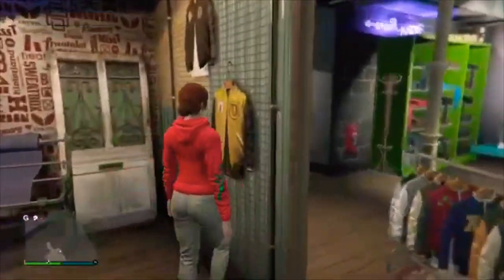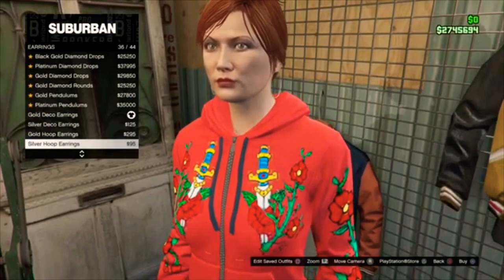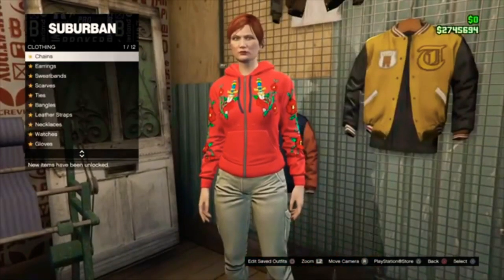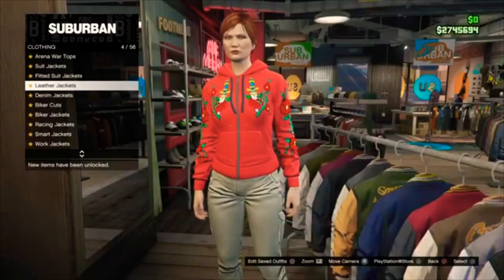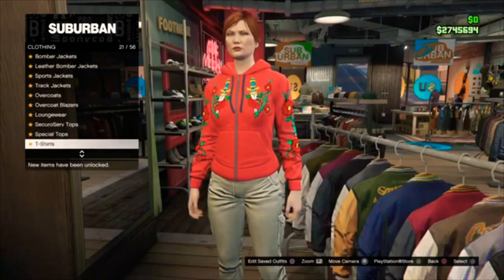Go to Accessories and make sure you have no earrings on. In the video I had earrings on — you just want to take them off because they will mess up the outfit. The next thing you want to do is go to Tops, go into Bustiers, and then put on the White Lace Bustier.